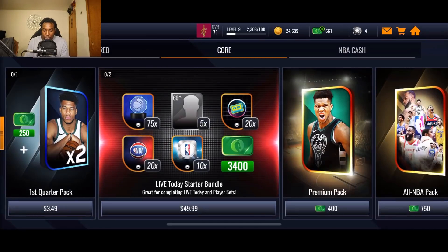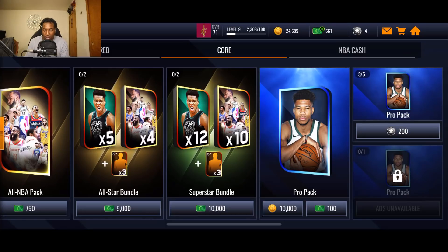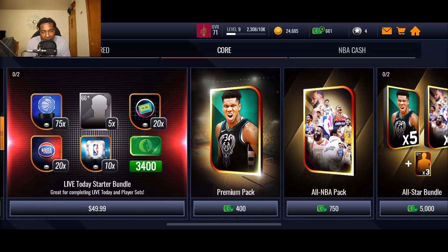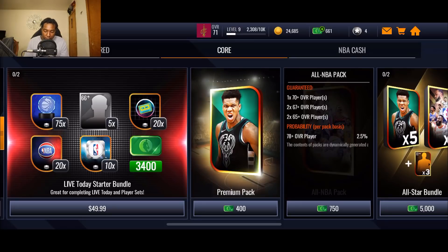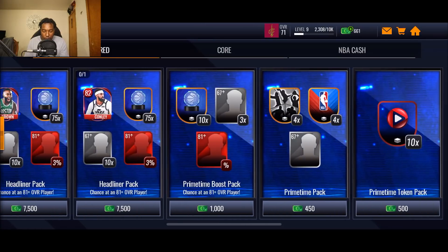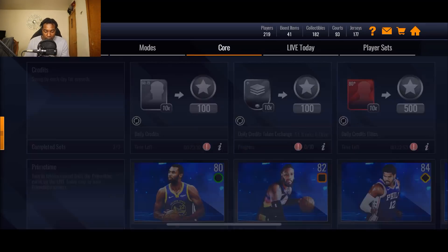Every day you want to be using your credits on these pro packs because you have a 3.4% chance at pulling a gold player — I always recommend doing that. As far as NBA cash, save your NBA cash. Do not open the premium pack or the NBA pack, because we might get a good promo coming up soon and you want to have cash stacked up in case there's a good offer in the store.